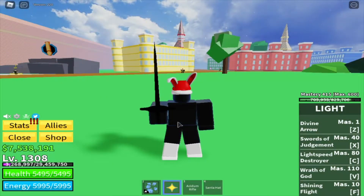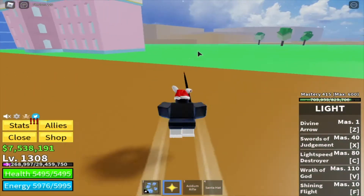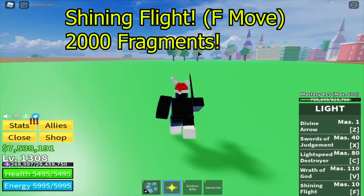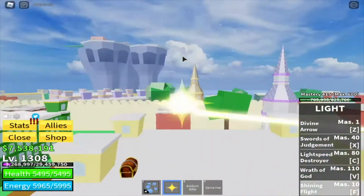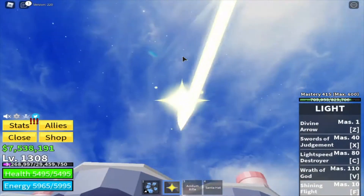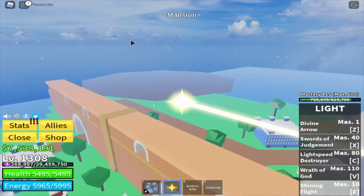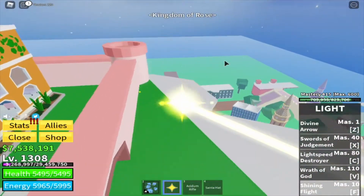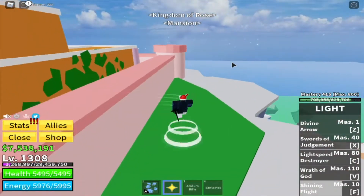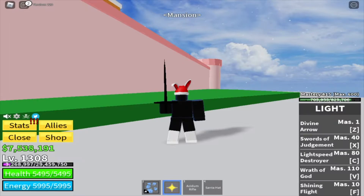Now time for Shining Flight, the second move. You don't really do damage with it, it's just flight — and it's really good because previously you couldn't control the flight, but now as you can see you can control it. It's really quick and beneficial, going to get you places very easily. That costs pretty sure 1,000 fragments.